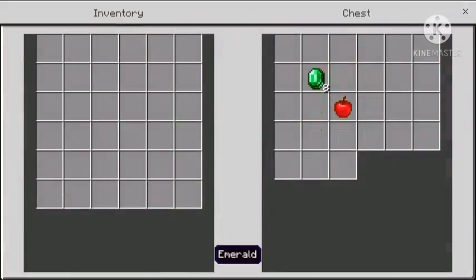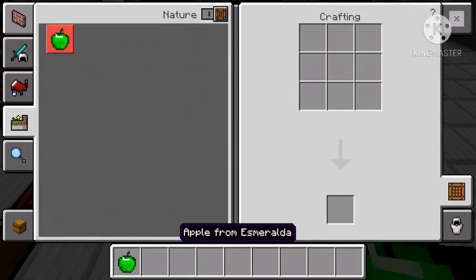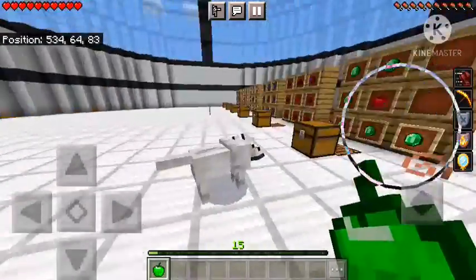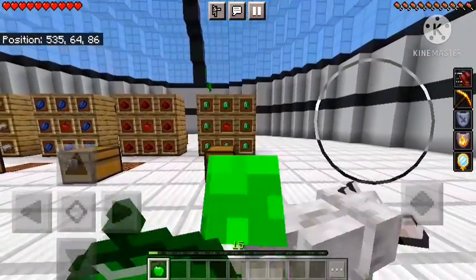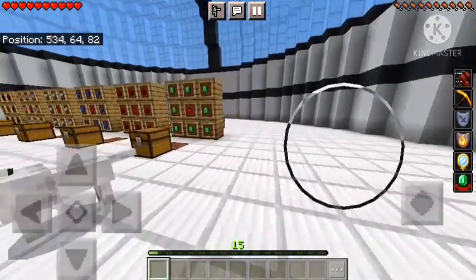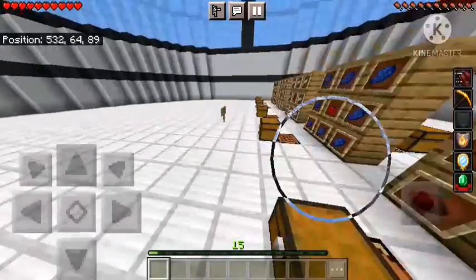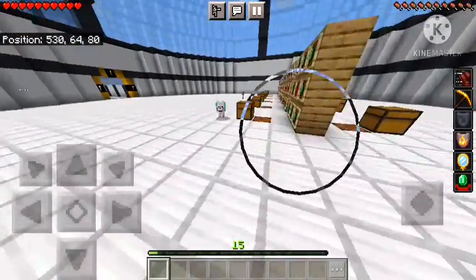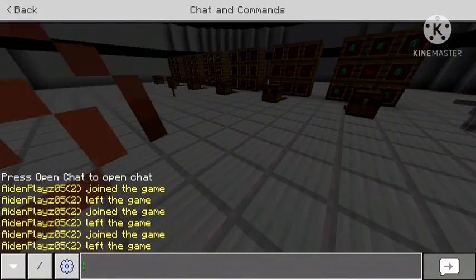Next up, the emerald apple — you probably might like this one. Same process: eight emeralds and one apple. Look at this — it looks like a real-life green apple! This one gives you Hero of the Village, which is pretty cool, even without doing a raid.